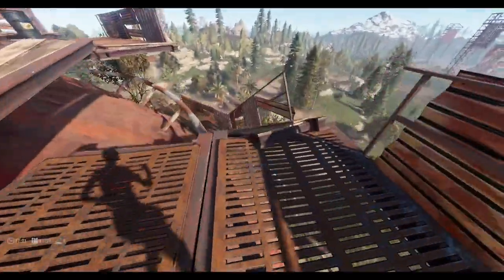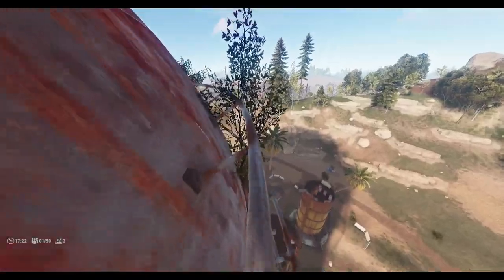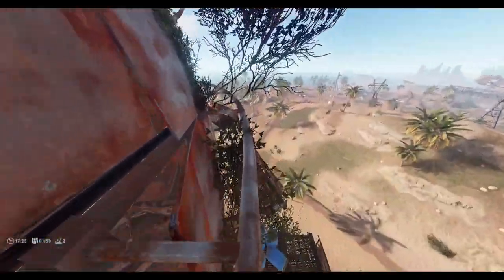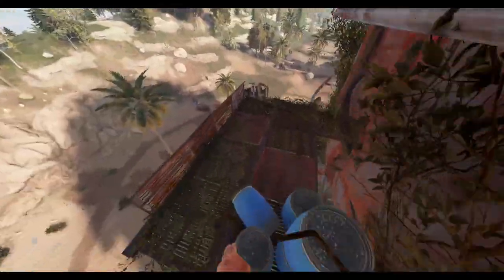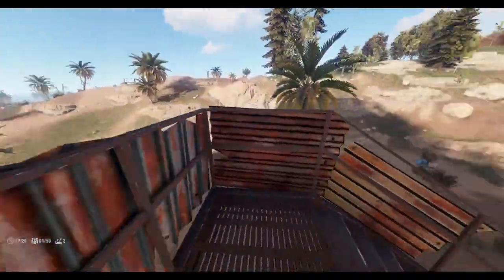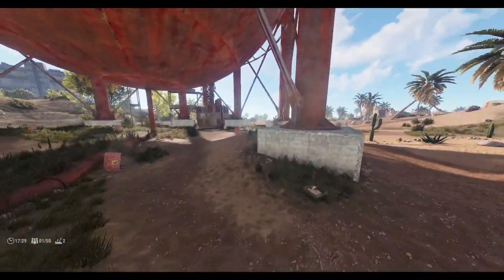Pretty much go back the way we came — well, not really. We can go through here, then drop down here. Try and slide on the fence so it prevents you from getting damaged. Then go down here. This jump's fairly easy — you just pretty much do the same thing, slide down that fence and try to land here and down.